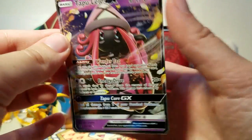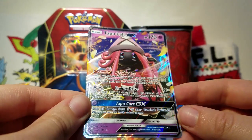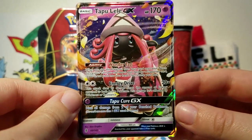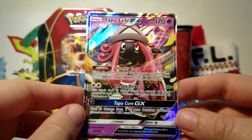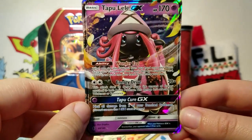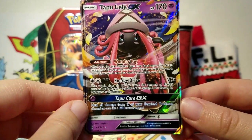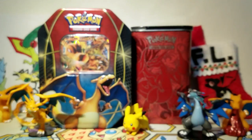Oh my gosh, wow. This card is worth quite a bit right now, actually, because it is competitive — Tapu Lele GX! Wow, oh my gosh, that is incredible. We already have two GXs in one blister pack. Can we get a third one?